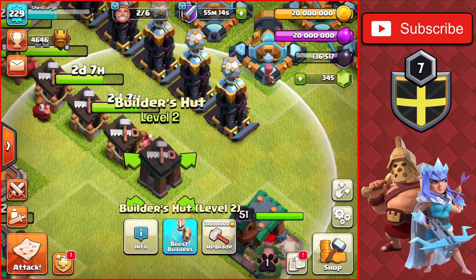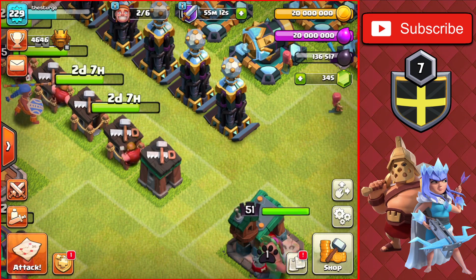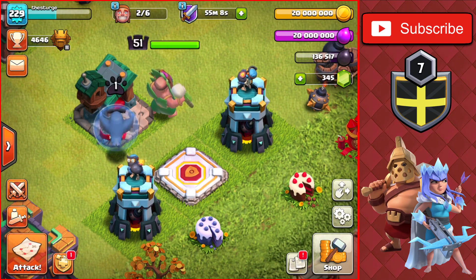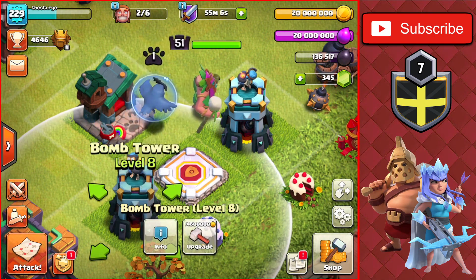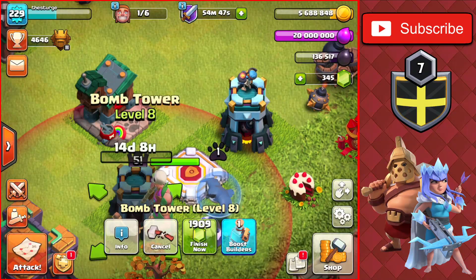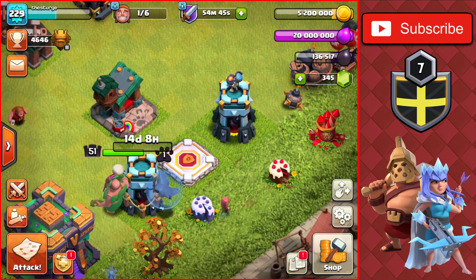We'll be getting those up to the next level within the next couple of episodes. We'll get the Bomb Tower going to level nine — that's a 14.8 million gold upgrade with a 14-day, 9-hour build time, which is very long. Let's get that running.